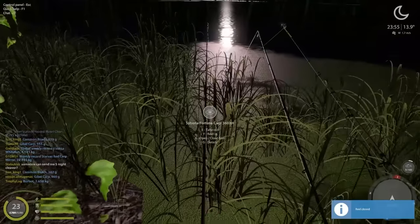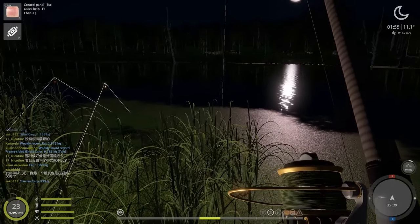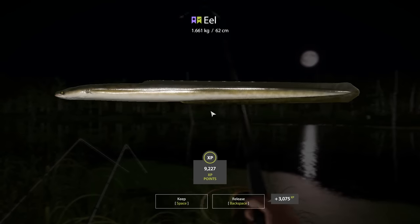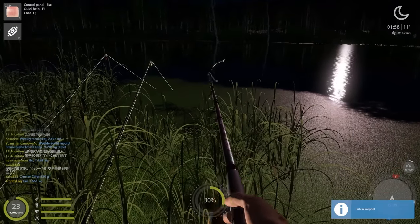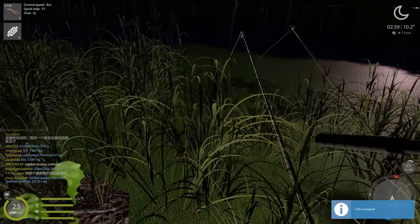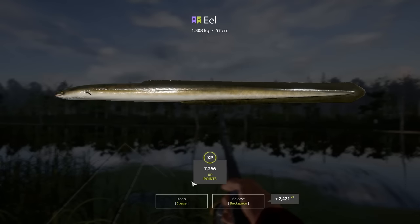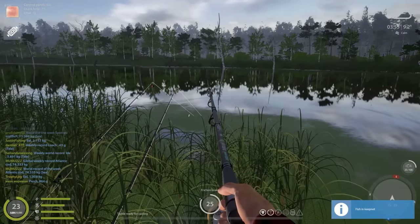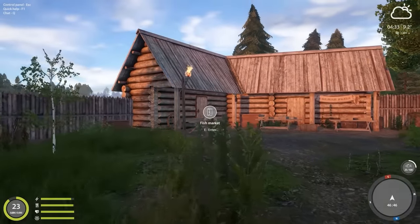Fish pieces finally had another hit and it's an eel, a fairly big one at 1.6 kilos - worth a solid amount of silver. Then another eel, almost 500 grams. And then another fish on the fish pieces: 1.3-kilo eel. Before this the fish pieces were getting no bites but now it's working.